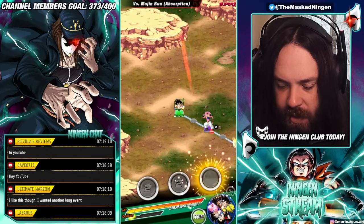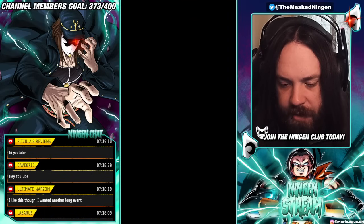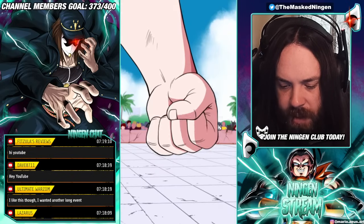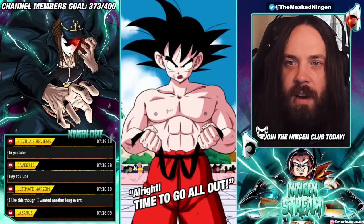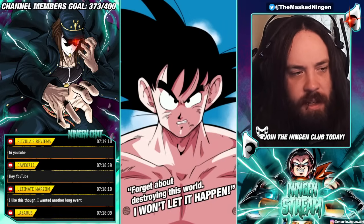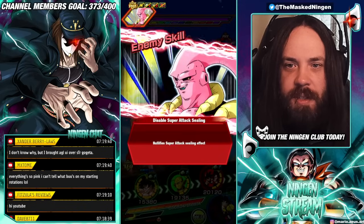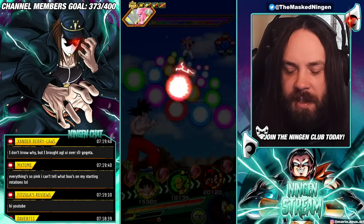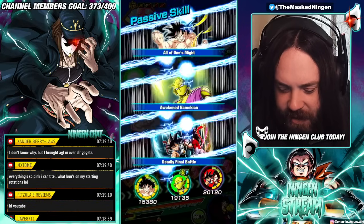So it looks like Buu Tanks is going to be the first enemy. Let's see how we go — he is physical. The animations are on apparently. I just realized there isn't anyone on the team to give Piccolo his intro buff. Whoops.